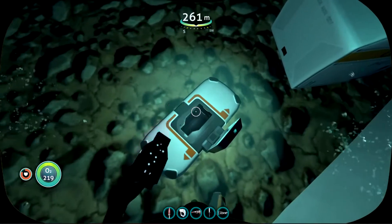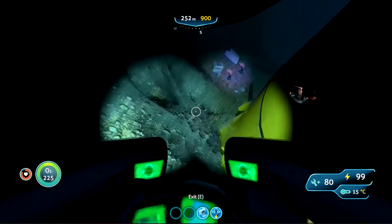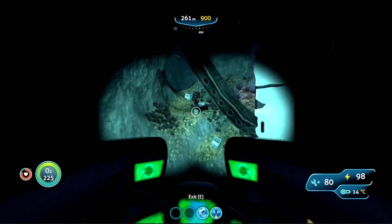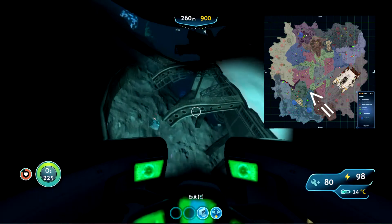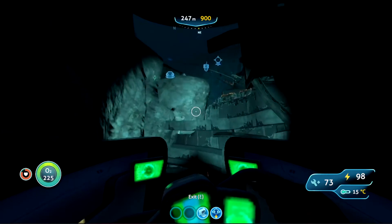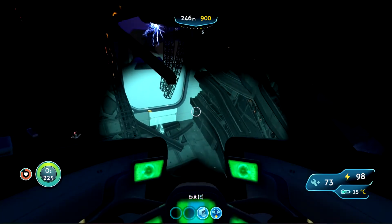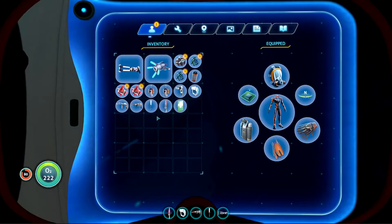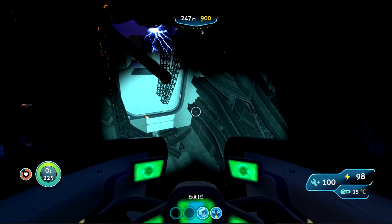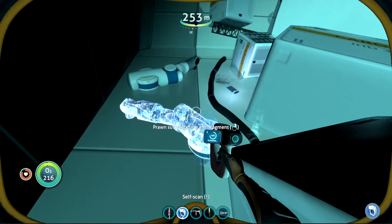Here we are getting to the first data box I found near the top corner of the Grand Reef — and they only gave me two titanium. A lot of data boxes in the game are at the point where we're refinding technology. This wreck is at the northeastern edge of the Grand Reef, and I'll show you the inside because we find a couple pieces of the prawn suit. These wrecks are pretty large compared to some of the stuff we've found so far.